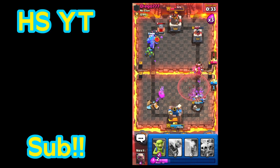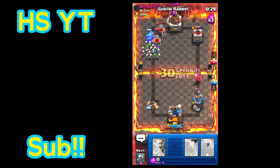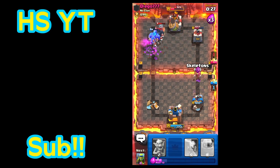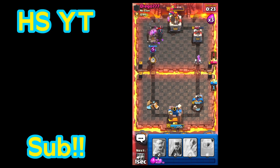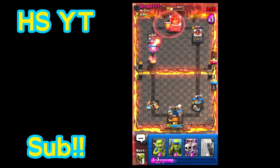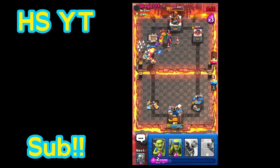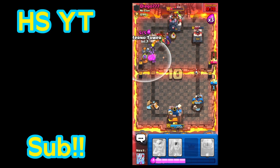I'm going to place spear goblins. P.E.K.K.A. is going for the golem — we might have to shuffle another golem. The golem got split in half. Their tower is literally so low. I'm just pushing and praying with every single might I have. The golem has done so much damage to their tower — it's insane.